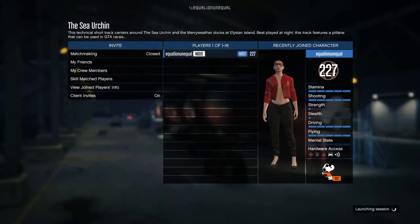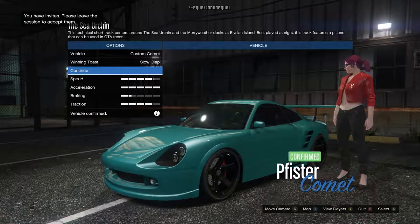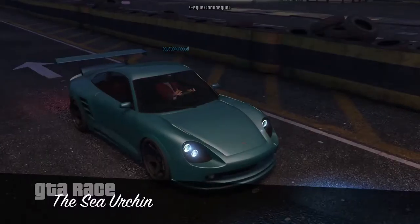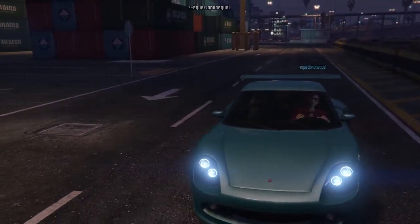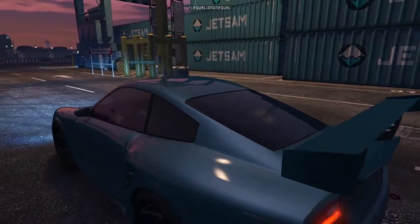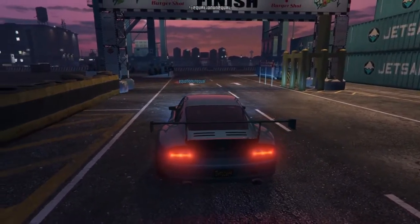Hello everyone, I am Equation Unequal and welcome to GTA Online content creation number 23. This track is called The Sea Urgent and it's a very short and tight track, available for 16 players on Xbox One. The default setting for this track is non-contact, although there is a pit lane that can be used in GTA races.